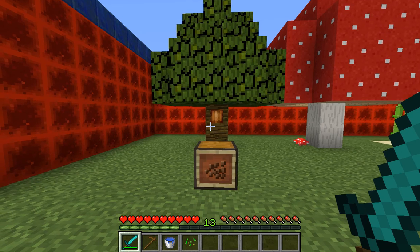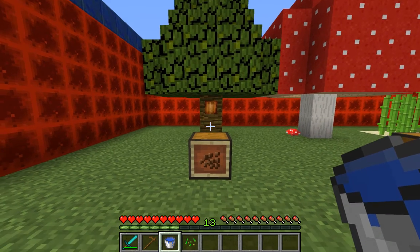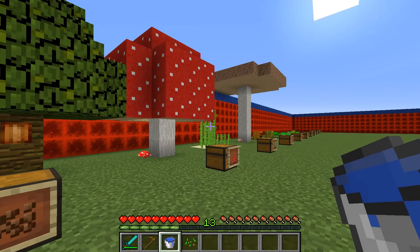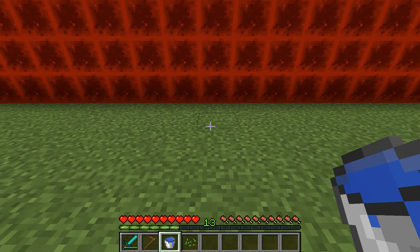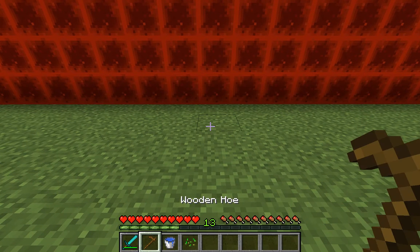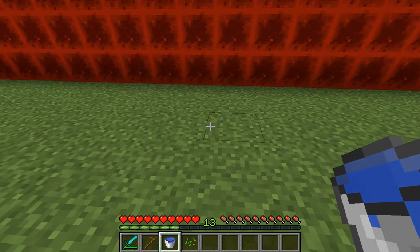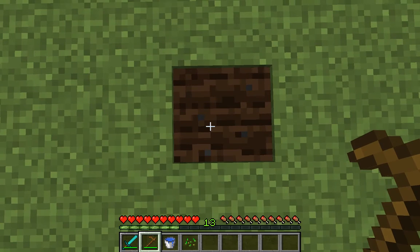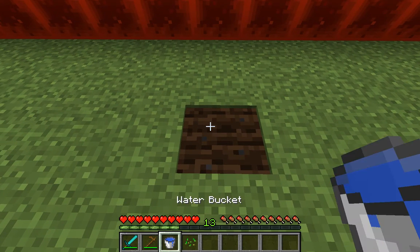First off, I want to show you how you would need to prepare to grow things in a farm. What you'll need is a hoe and a bucket of water, or a natural water source next to it. All you do is right-click and you'll see you have a lovely little tilled area to plant your seeds.